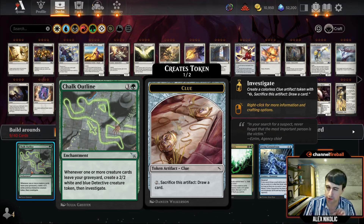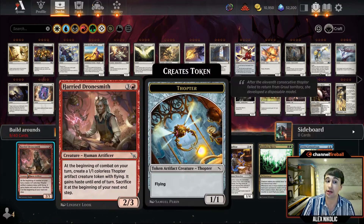Harry Dronesmith is the three-and-a-red 2/3 Human Artificer that at the beginning of combat creates a 1/1 colorless Thopter token with flying and haste that you sacrifice at your next end step. Without synergy — Gleaming Gear Drakes, Detective Satchels — it's just not a good enough card: a four-mana 2/3 that deals one damage per turn. I don't like playing this unless I have about three or four things that play well with it. Unlike Chalk Outline, it isn't stone nothing without synergy, so you can fudge the numbers slightly.